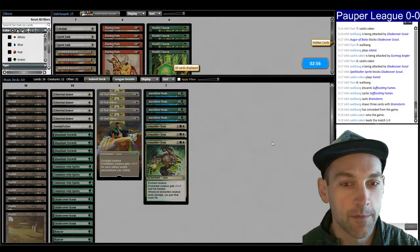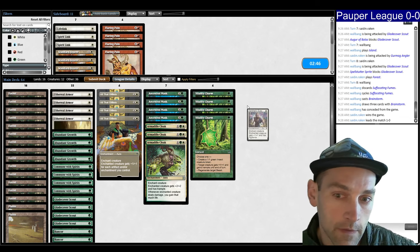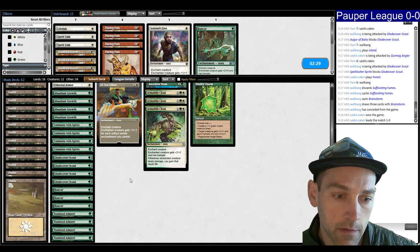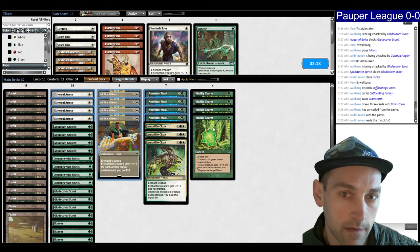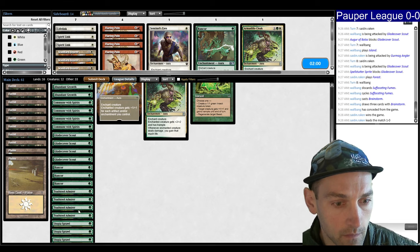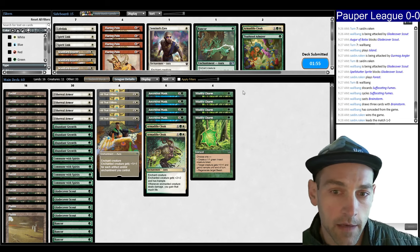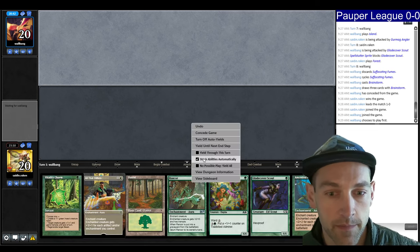We made them answer our things and they couldn't. So we want the Vitality Charms. Sentinel's Eyes is not that necessary. I'm going to trim one Rancor. I don't think Toadstool Admirer is that great here. We could also cut an Ethereal Armor — I'm just looking to get a payoff on there and then make it Trample. Let's get rid of Cloak and maybe one of these Toadstools. I'm trimming across the board — I want Edict protection and Trample at the same time.